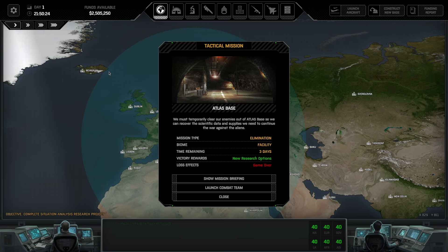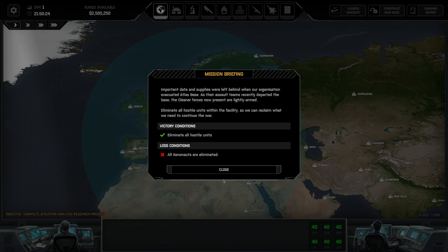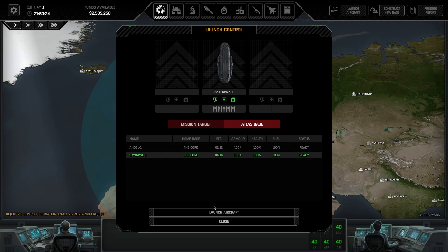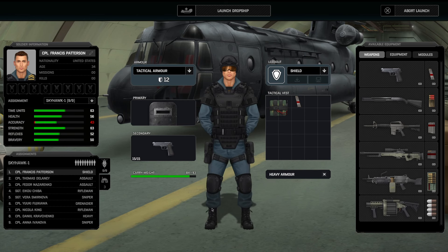A tactical mission — Atlas Base. We must clear enemies out of Atlas Base so we can recover the scientific data and supplies we need to continue the war against the aliens. It's an elimination mission in the facility biome, three days to begin. Victory is new research options; loss is game over. Let's go ahead and launch the combat team then. This will be very, very interesting — our very first mission.